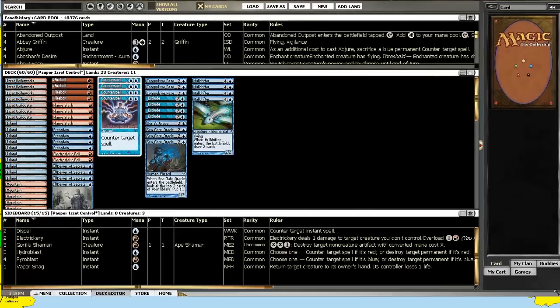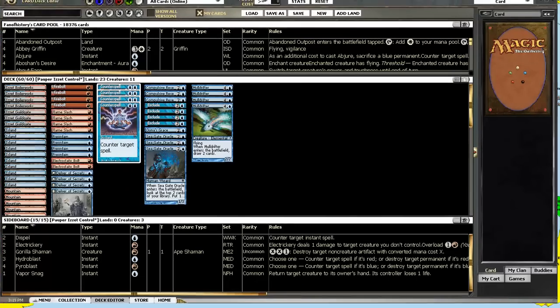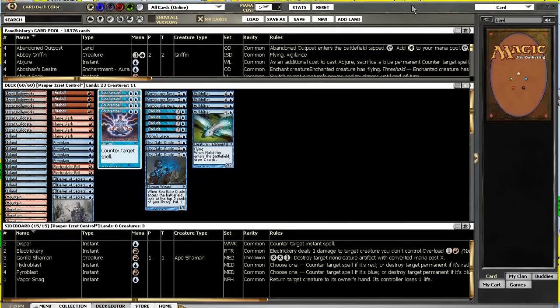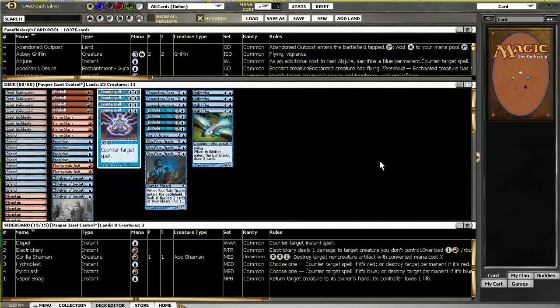Welcome to Magic Gathering Strat. I'm Dan and this is Batutinia's Izzet control deck. It will be competitor number four in the Popa Gauntlet and it's also featured in an article on MTG Library — you'll find a link in the show notes. So time to practice!